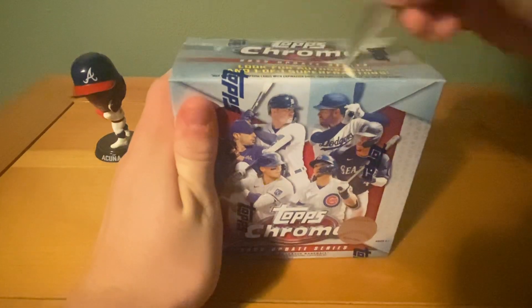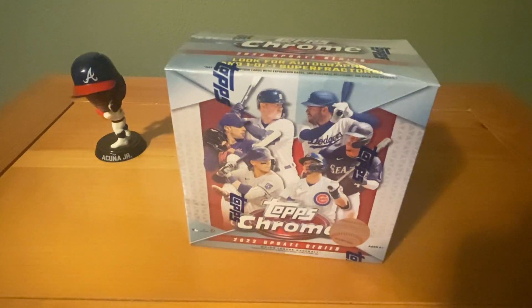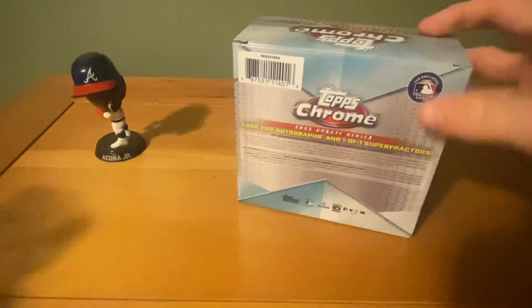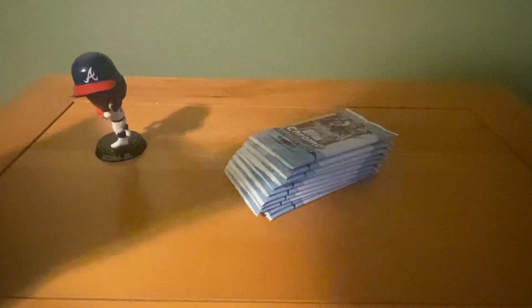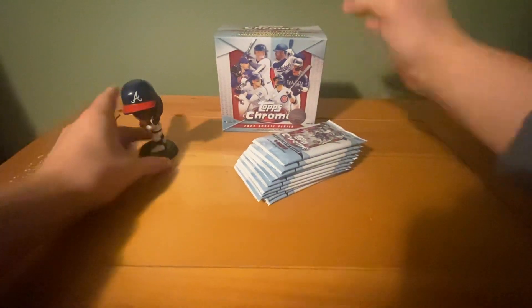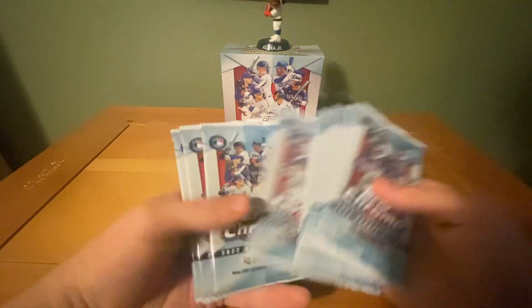Let's go ahead and get right into it. There we go — okay, we're good. I don't know, usually this stuff is not very good, or if you get something good it's going to be very badly off-centered, but I decided to give it another try. All our packs are going to be laying flat down — they're all packs, you guys can see the empty box. We'll put the Acuña bobblehead on top. Here are our packs: one, two, three, four, five, six, seven, eight, nine, ten packs.